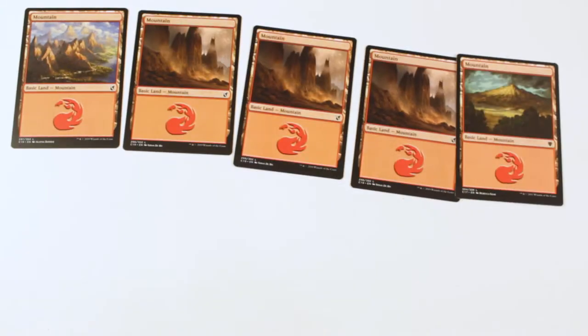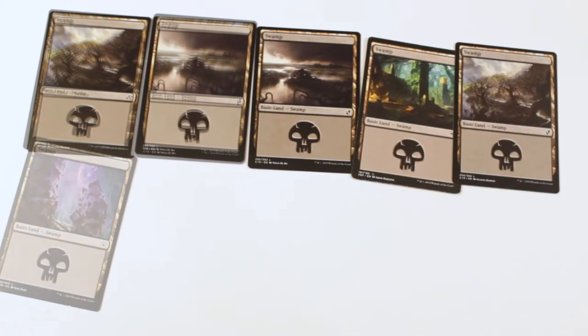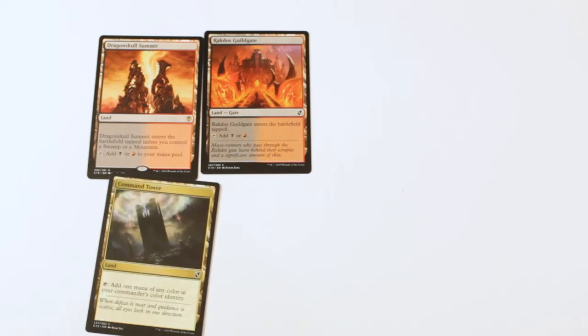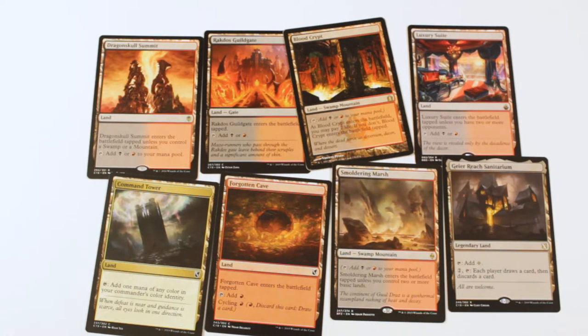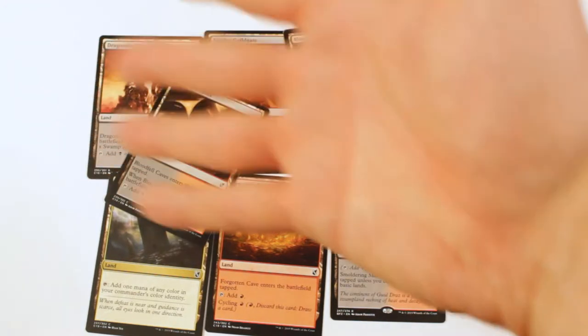Starting off the mana base, we have 13 mountains — here they are, with one white border mountain for good luck. And the same for the swamps; we have 16 in total. Here are some non-basics, just as many dual lands as I can get a hold of. I really try to run as many basics as possible, so the utility lands and non-basics are pretty slim.